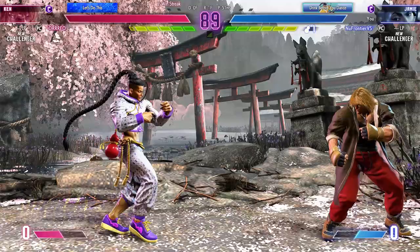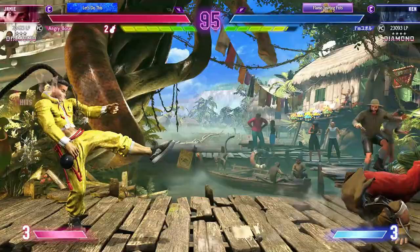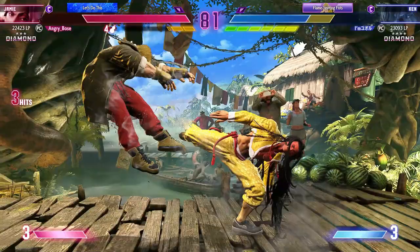Against Ken, you really want to be mindful of his drive gauge depletion, as if you play too passive, he can deplete your drive bar really quickly just by blocking his Jinrai kicks. His punish game is really good too, so try not to be too predictable in your approach. Look out for pokes such as standing medium kick and heavy kick, but also watch for the Jinrai, because you can drive impact it, or if you want to go stylish, perfect parry and go for the punish.